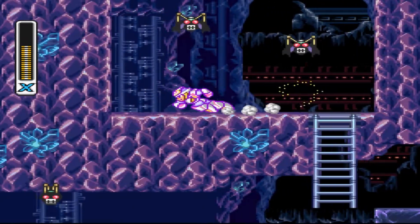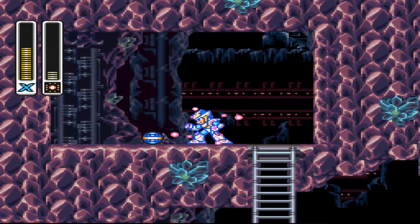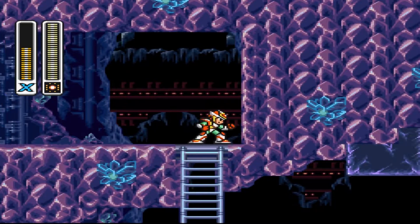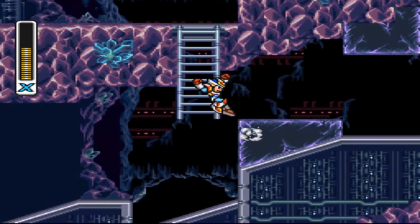Up here is one of those hidden areas where you can use the Silk Shot charge shot to bring in weapon energy. At other spots you can draw in life energy — that would have been more useful there.